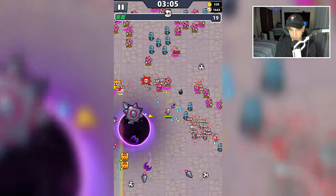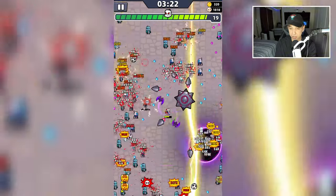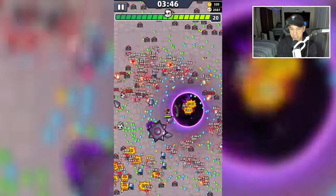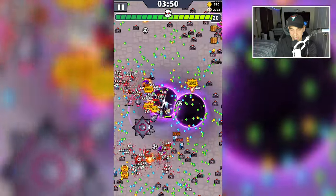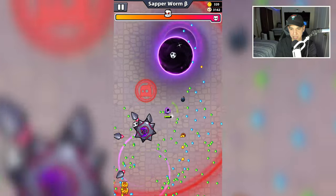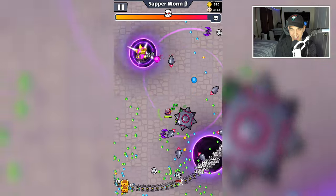Zombies are incoming at the three-minute mark — finally some company. These pink balls are a little dangerous, they will take my HP down. My HP is significantly lower than it would be because I typically use all red S-grade equipment. This time I'm using Excellent and Epic, so it's a little different. And here comes a boss at the four-minute mark: the Sapper Worm Beta. It hit me — that hurt.